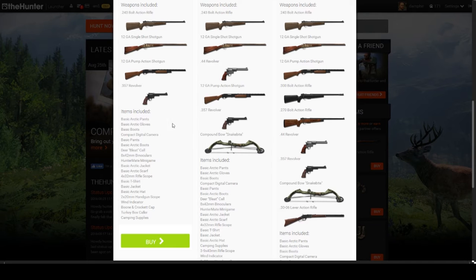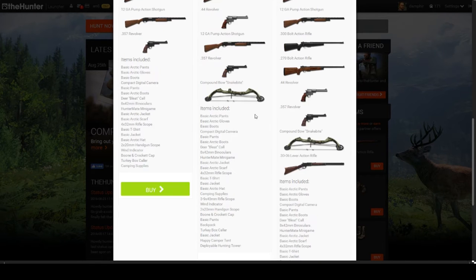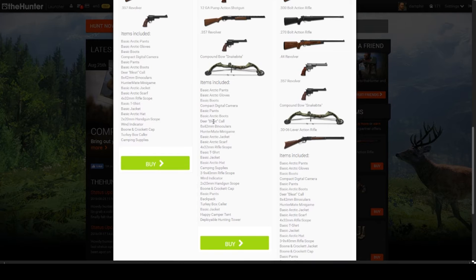The bow also allows you to hunt probably the most species between the bow and the shotgun. Down in the $32 bundle you also get a deer call and a turkey call, plus two really important items.